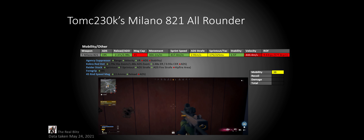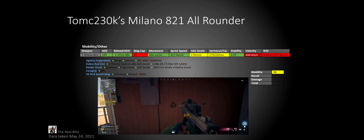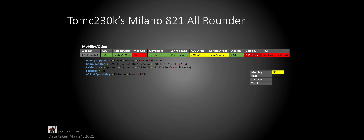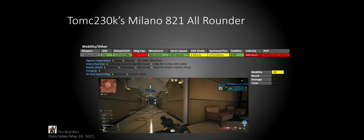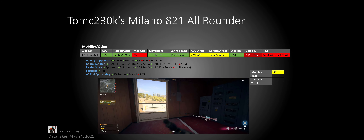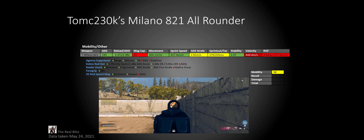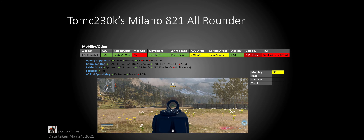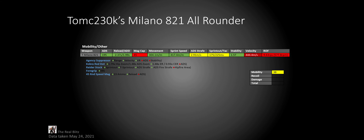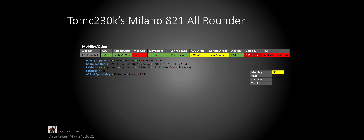Starting with Mobility: its ADS is pretty good compared to most weapons and standard compared to other SMGs. Its reload speed is pretty good on tactical reload and slightly above average on normal reload. Its magazine cap is 45, enough to comfortably take out two people and maybe three if you're accurate. As a Cold War SMG, its movement and sprint speeds are great, and its ADS Strafe is one of the better SMG ADS Strafe speeds. Its Sprint Out and Tack Sprint Out are above average overall but not the greatest among SMGs. Its stability comes in at 1.5T, which is great, but its Bullet Velocity at 444.4 meters per second is pretty slow, meaning you'll need to lead targets at 44 meters. Its Rate of Fire is 9.63 rounds per second, pretty low for an SMG. Total mobility score: 38, in line for most SMGs.